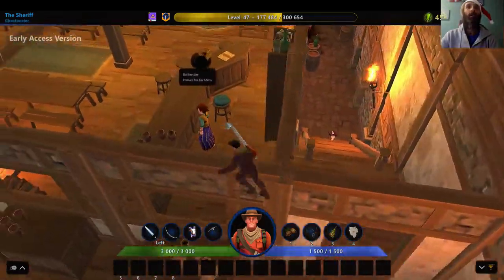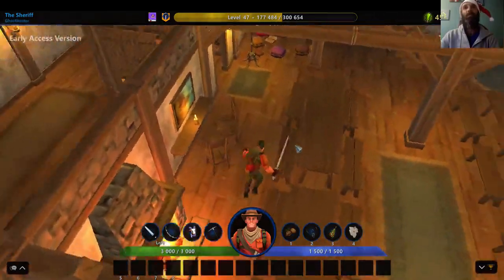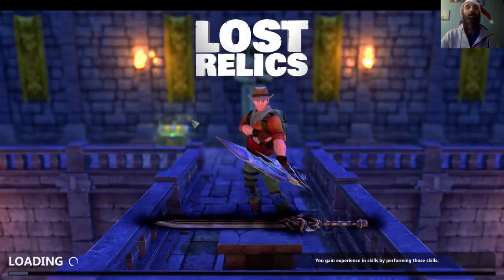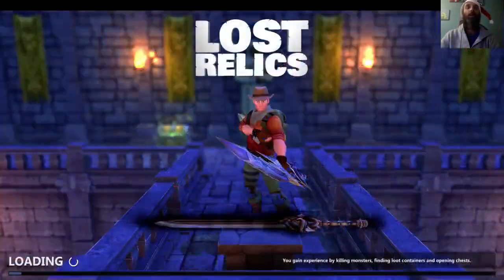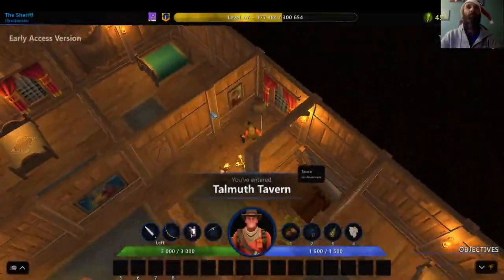Now the question is: are these different caps a clue to unlocking something? Do we need to complete tasks with specific caps on, in specific forests, in specific sequences, to be able to unlock an item or a key that unlocks a different item? Who knows.